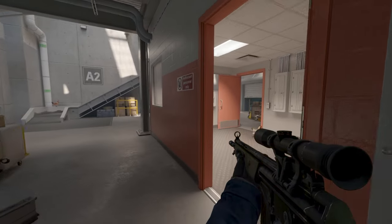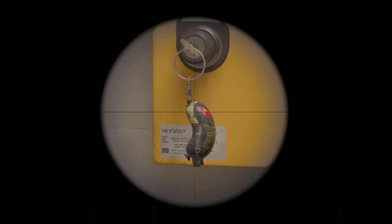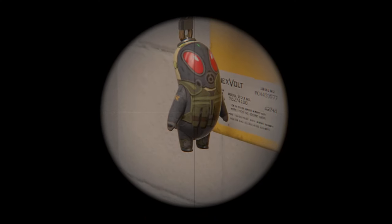Also, there was a leak related to the possibility of weapon keychains appearing in CS2 in the style of Call of Duty. The first keychain can be found on the Baggage map, where it hangs on a key in the switchboard of the transport belt.